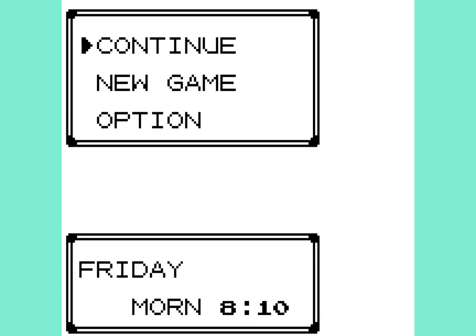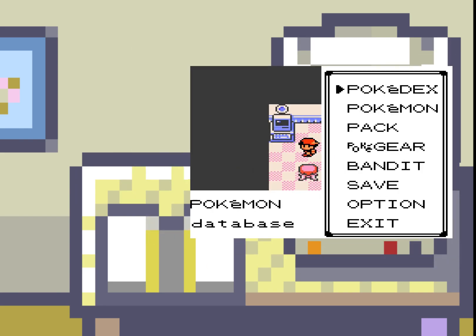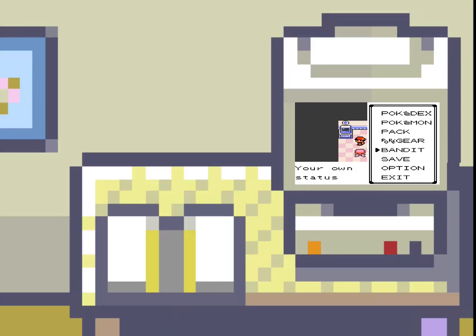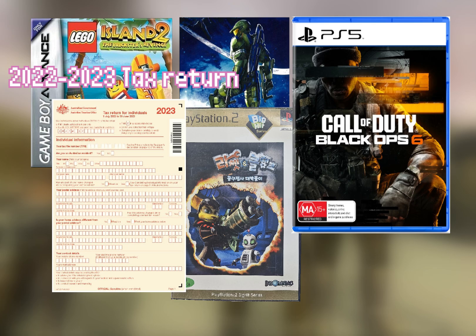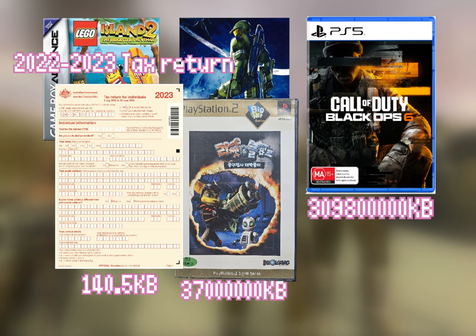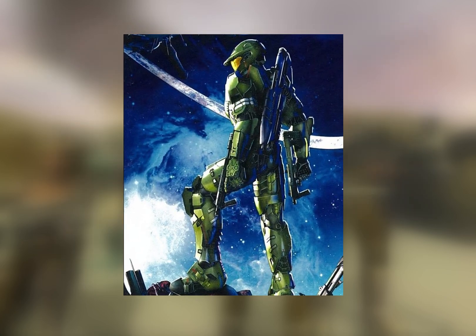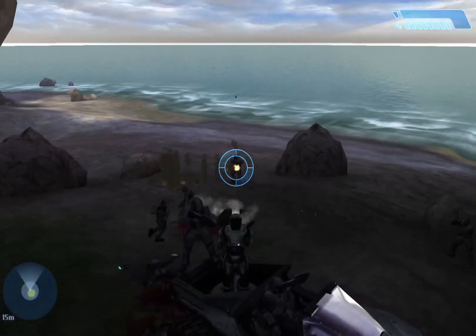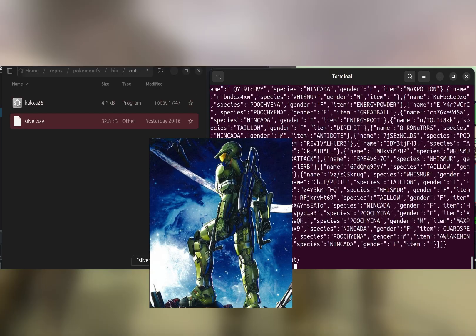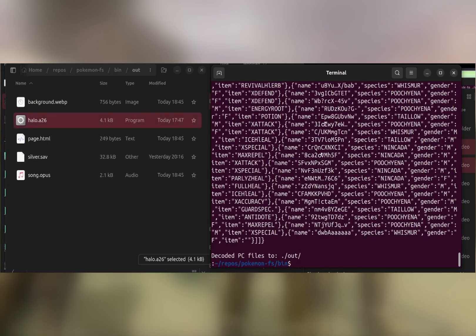There is something truly messed up about storing an entire Pokemon Silver Save inside the PC of a Pokemon Emerald Save. I have become gold. I can store anything inside Pokemon Emerald — anything — up to 3.5 kilobytes in a single Pokemon Emerald save, sometimes bigger depending on how it compresses. But you can fit Halo in there. That's right — Halo on the Atari 2600. And finally, whatever this website contains, let's open it up.